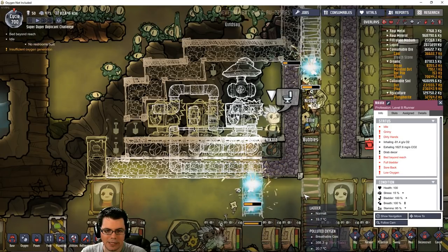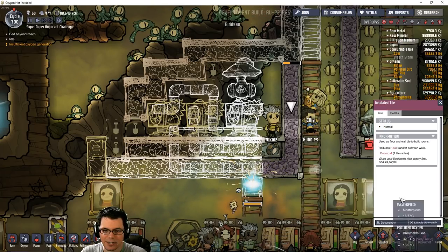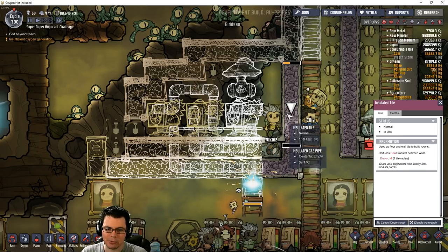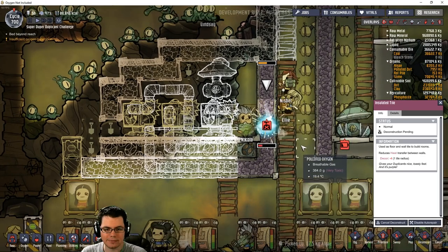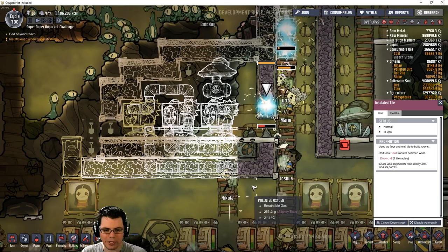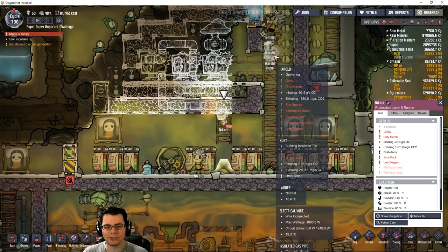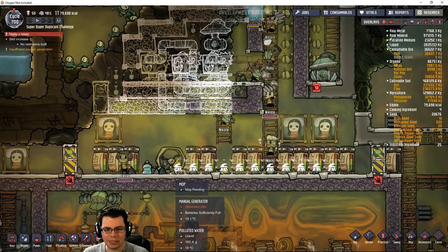Nicola, come on man, you got to get out of here. We're going to have to break down a wall to let him out. Otherwise he's going to die of starvation and also pee on everything. Now he just gets on the ladder and runs away - he made a mess. He peed on Harold too. Poor guy. Now everybody's going to mop it up.